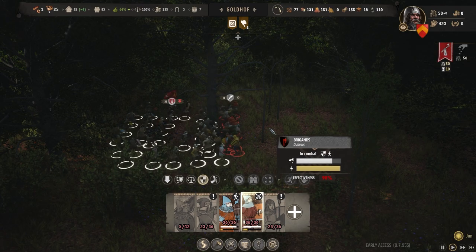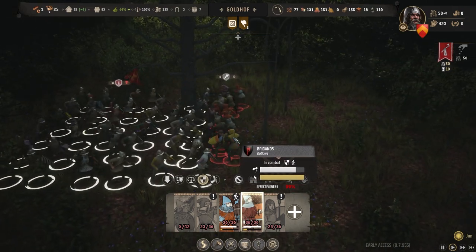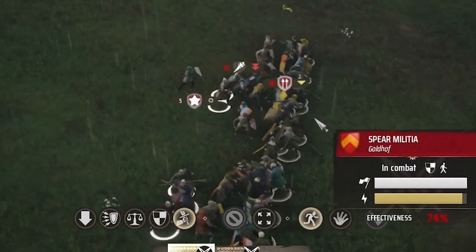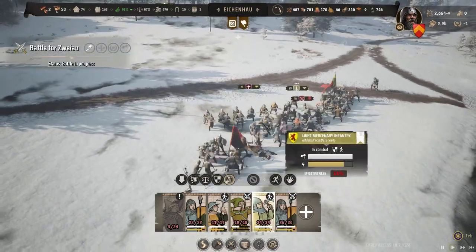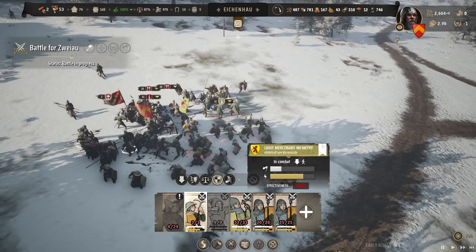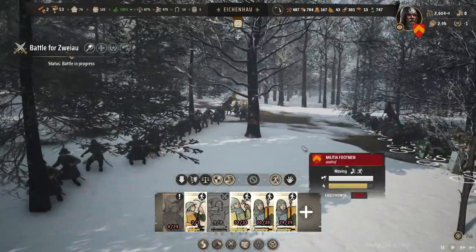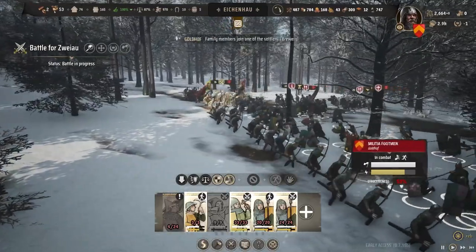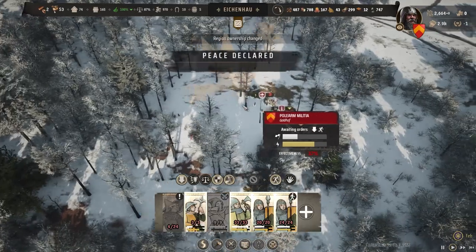Another problem is Influence. You can get influence by taking out armies and camps around the map. So — Avengers assemble! Push forward! Get out! Archers, join the fight! Let's go!